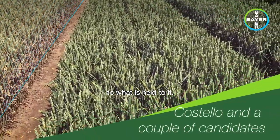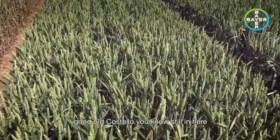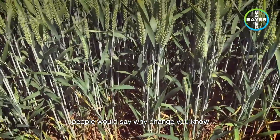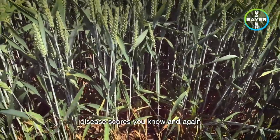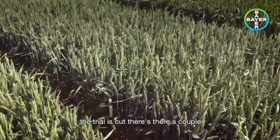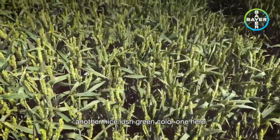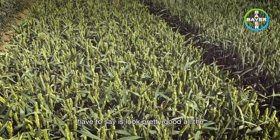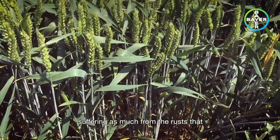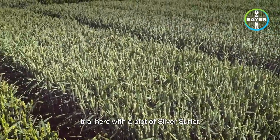Then we move on from Dunstan to what is next to it — the old stalwart variety down at this end of the trial. Good old Costello — still in here. And when you go into it and pull it open, a lot of people would say, why change? Great bushel weight, reasonable disease scores, and looking pretty good here this year. It'll be very interesting to see where this comes on the untreated and treated yields when the trial is cut. There's then a couple more candidates — Cranium from KWS here at this end of the trial, and another nice lush green one here — this is Clipper from Syngenta, which I have to say has looked pretty good all the way through. Unlike some of the other Syngenta ones, it doesn't seem to be suffering as much from the rusts that Graham and Shabras have got so far this year. And then we end the trial here with a plot of Silver Surfer.